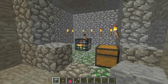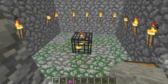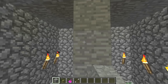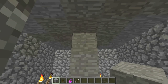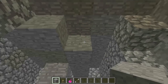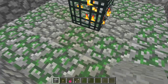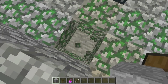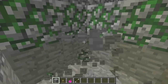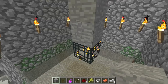The first thing you're going to want to do is find a skeleton spawner and disable it by lighting it up with torches. Then we decide where our ceiling and floor should be. Place one, then two, then three blocks on top of the spawner — that third block is going to be your ceiling, so fill it in. Then we want two blocks of airspace below the spawner: take the block below the spawner and dig down one, then two, and bring the whole floor down to that level.